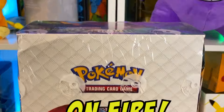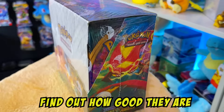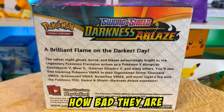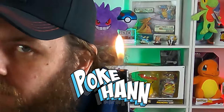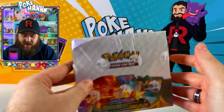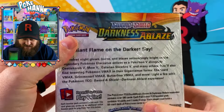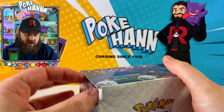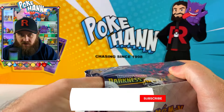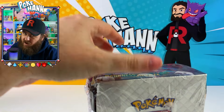Today we set an entire booster box on fire. We open up the fake booster box of Darkness Ablaze, find out how good they are, how bad they are, and then when we're done we set them on fire. Welcome back, Chase family - fellow card chaser here, Pokehan. In here we have a fake booster box of Sword and Shield's Darkness Ablaze. They've re-released these, maybe because there's been a resurgence of the Charizard VMAX. You heard in the intro - we'll be setting this booster box on fire when we're done with it.